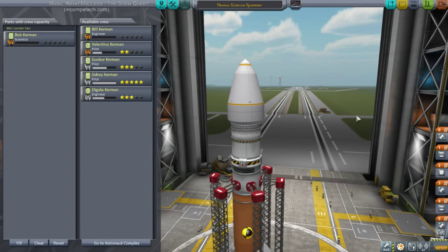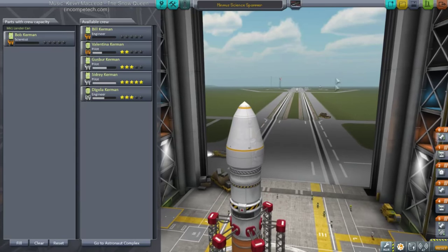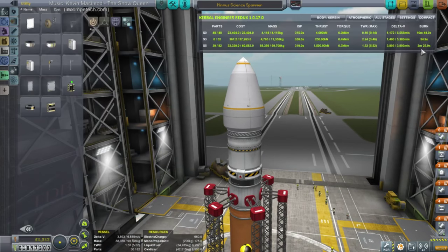I'm not returning this to Kerbin. Bob will have to dock up with the station we've got around Minmus, transfer to that station, and if we want to return him, we'll send a recovery vehicle to bring him back. Is this LV meant to get the payload all the way to LKO? It doesn't really matter — we can finish up with the Poodle. The Poodle has enough to finish up, and I think it has enough Delta V to get it to LKO.